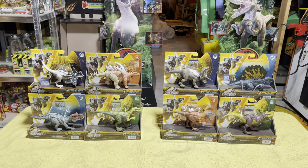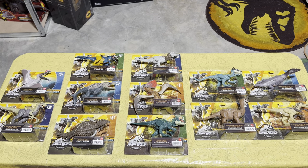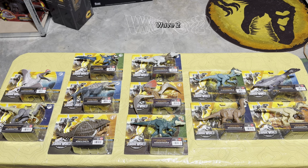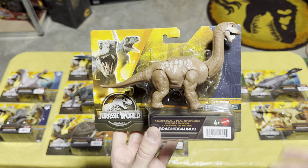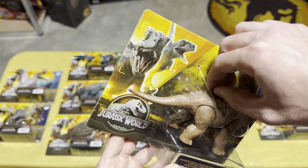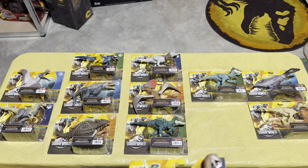That is all of the Strike Attack dinosaurs from the Dino Trackers line. Now let's move on to the Danger Pack figures. Here are all of the Danger Pack dinosaurs — the four on the right are from Wave 1, the three in the middle from Wave 2, the three toward the left from Wave 3, and the last two from Wave 4. Starting with Wave 1, first off we have the Baby Brachiosaurus, which is absolutely adorable.